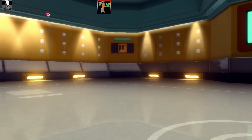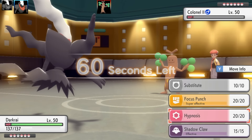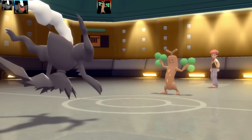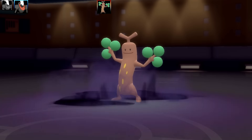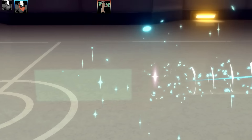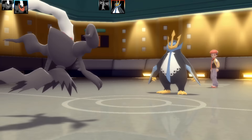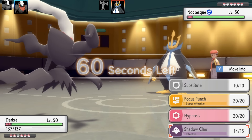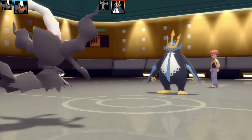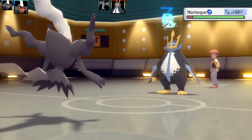Next Pokémon is another Darkrai. This set is a Sub-punch set — I noticed it gets Focus Punch, so I thought this could be pretty fun. The EV spread is max attack and max speed with a Jolly nature. It's got Shadow Claw for coverage against Ghost types, Hypnosis, and Substitute. After Darkrai's Dark Void was nerfed, Hypnosis is actually better than Dark Void.